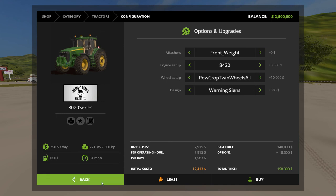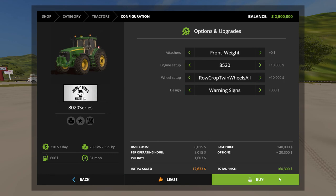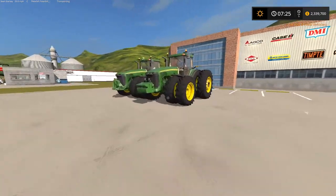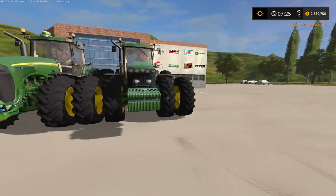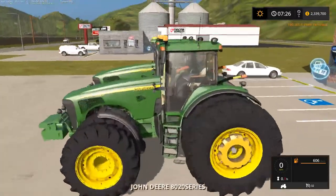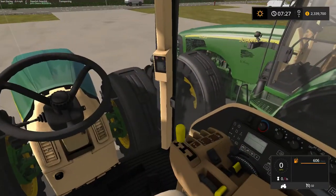I got like three accidents when I was selling my grain. Honestly, to start the farm — we're each starting with 2.5 million — it's really hard to say no to an 8420 to start. There's also an 8520 with full options. I'm going to be limited on money for a little bit so I'll start with this. I prefer the look of the duals and front weight.